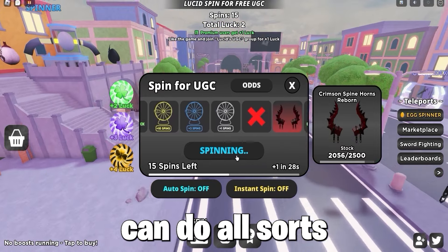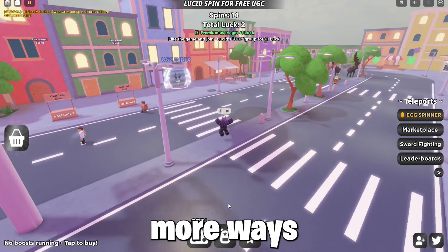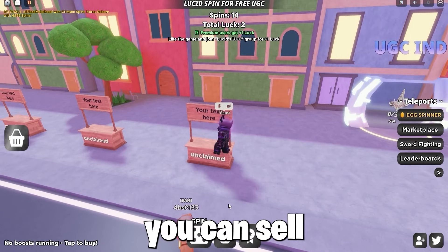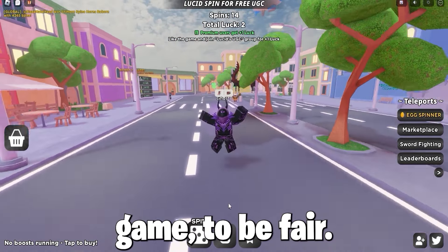Then in this game you can do all sorts of things — wait for a spin to get a free UGC item, do quests to get luck, and find more ways to entertain yourself. You can also sell your items in-game with a booth to make profit. Cool game, to be fair.